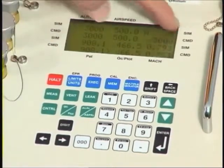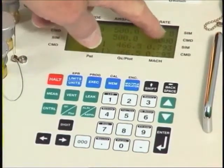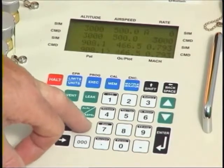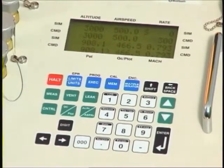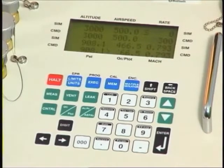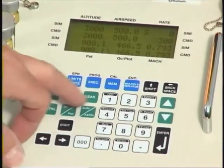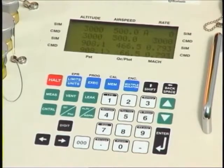Similarly, regarding altitude rate and airspeed rate: at the moment we have an 'A' in front of the rate figure. Pressing the altitude rate and airspeed rate key changes this to show speed rate, and you'll see the demand value has automatically changed to 300 knots per minute, which is the desired value at turn-on for speed. When you begin, it is always in the altitude rate position.